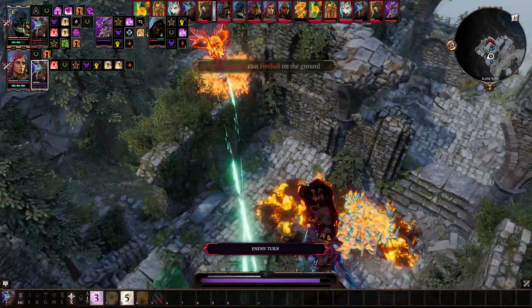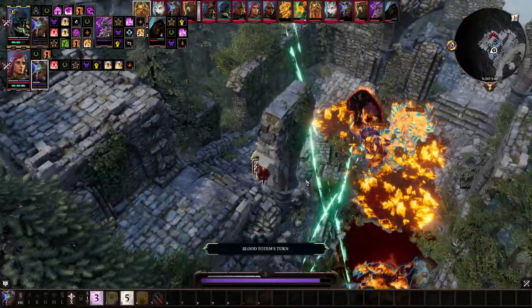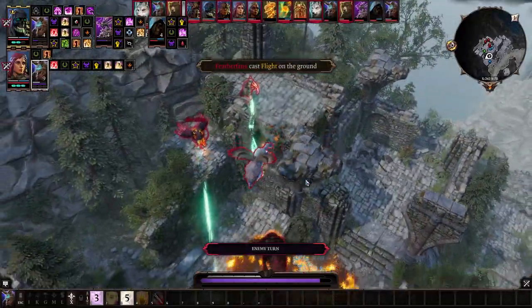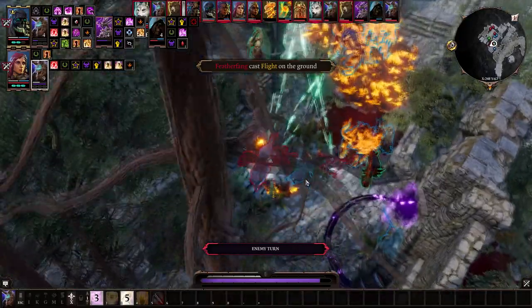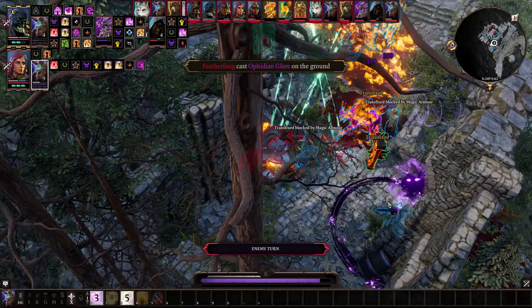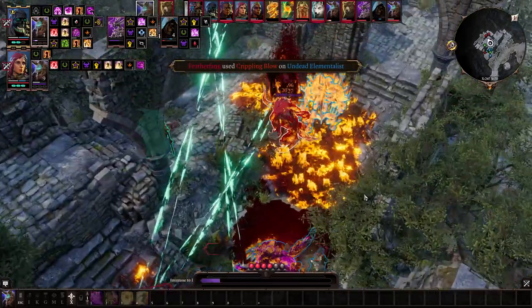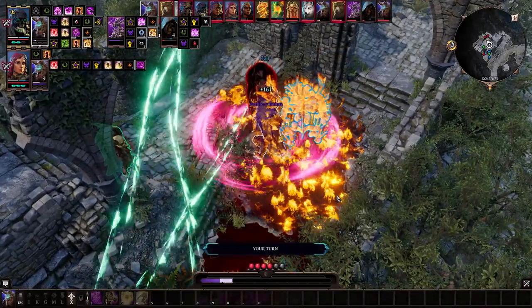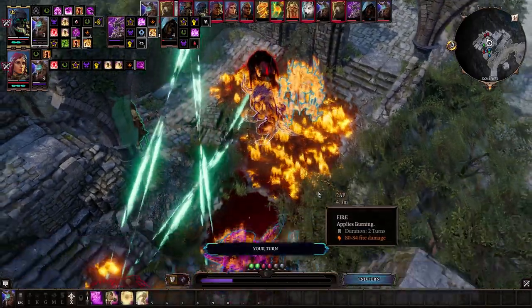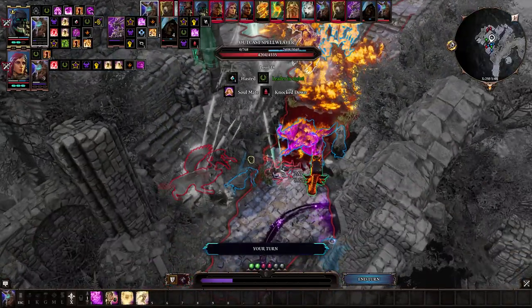Occasionally the battle site already has corpses on it, and you can make use of all of your minions immediately, but this is rarely the case. The solution is to have a party of four characters, each of them with at least one point in necromancy, and all of them having the Unearthed Corpse spell. When combat begins, you can make each character slap down a corpse — that's four corpses to make use of — and you can reach maximum minions very quickly.